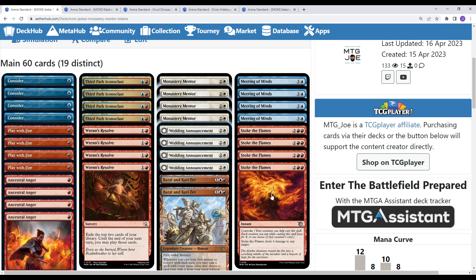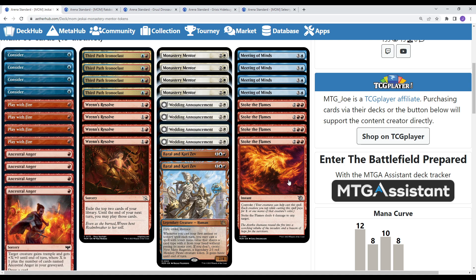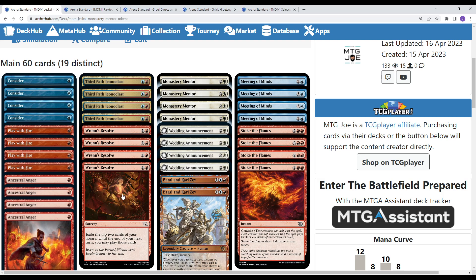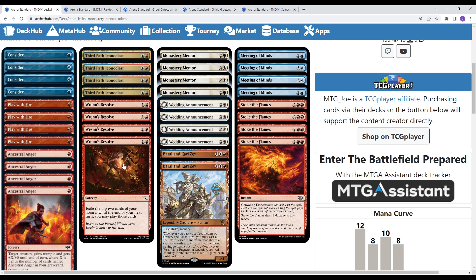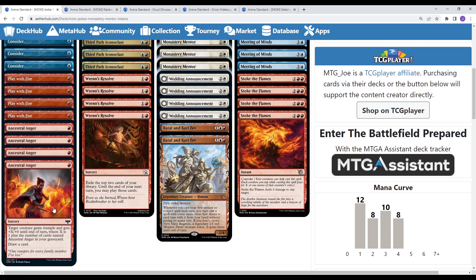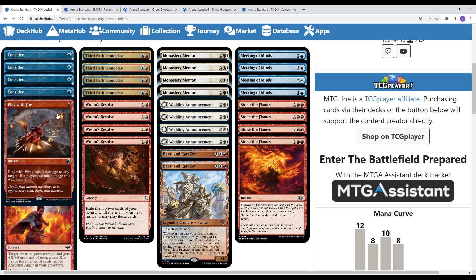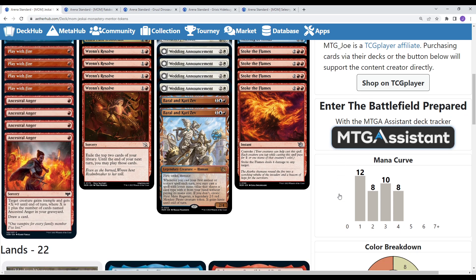But in this deck, because you can tap Baral or 3rd Path through Convoke, you can basically make Meeting of the Minds free — effectively 0 mana, draw 2 at instant speed, which can trigger the instant trigger for Baral and Kari Zev on your opponent's turn. We also have Stoke the Flames — same idea, 4 mana, tap 2 red creatures plus your other creatures, and it deals 4 damage to any target. So 8 effectively free spells. We also have another Reckless Impulse — you can play Ren's Resolve or Reckless Impulse, they do the same thing: exile 2 cards and you can play them until end of turn. I went with Consider as well as Ancestral Anger, wanting more cards that replace themselves. Play With Fire rounds out the list — unlike Voltage Surge, it doesn't require a target; you can go face and also set up scrys.